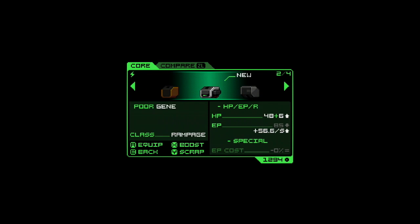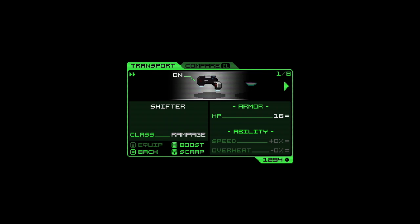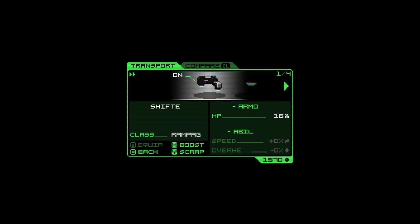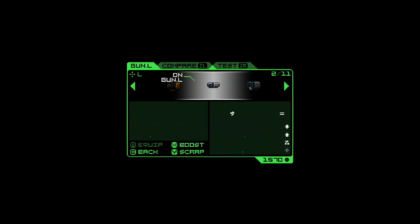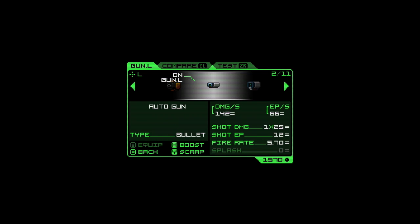The selection of usable components can become complicated as well, as each component has multiple attributes to consider. For example, the Core System component is partially responsible for your HP, your weapon's ammunition gauge, as well as a third special feature like boosted weapon recharge. RPG fans are going to feel like a kid in a candy store with all of the different combinations and possibilities, but the casual gamer might just feel a little overwhelmed.